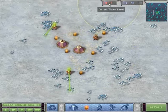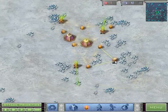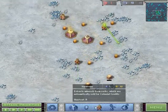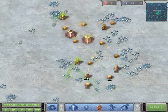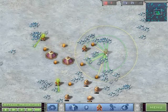And this is the current threat level. The more it increases, the more enemies will show up. So what we have to do is get a good starter base, basically.